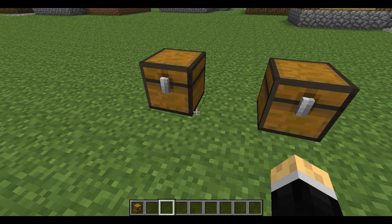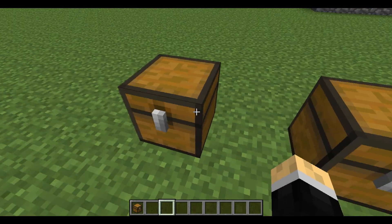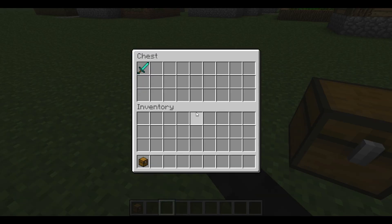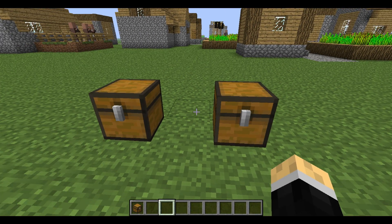Hop into your creative world, or whatever world you're working on, and place down a chest. Put the one item you want to enchant into the chest, and then hop over into MC Edit — we're going to do that right now.